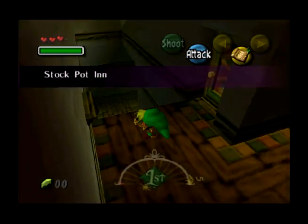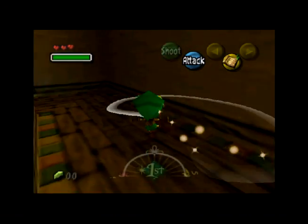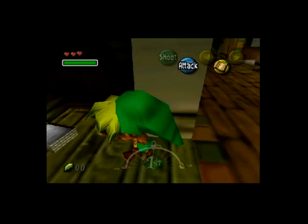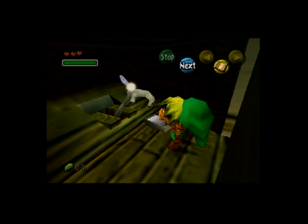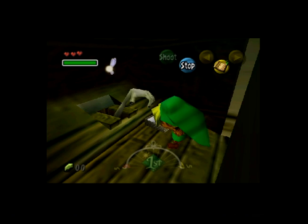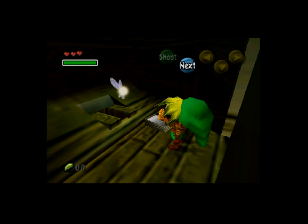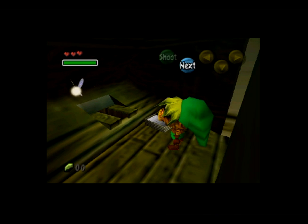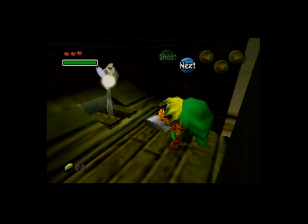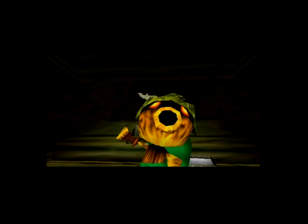This is the Stockpot Inn. This will be much more important later on. But I need to get to the bathroom before daybreak, because of this guy — there is a man in the toilet, and he has the best voice. By giving him paper, I get a heart piece.